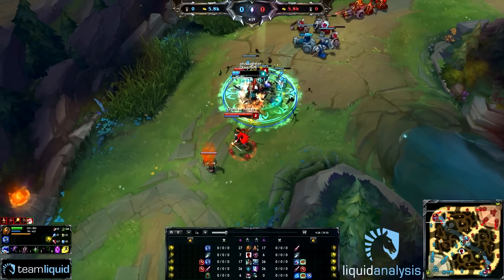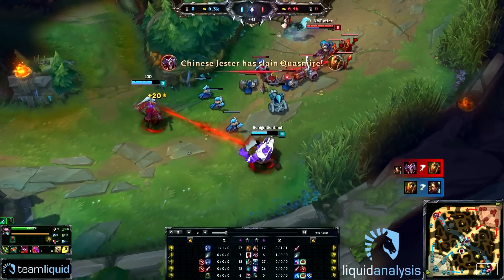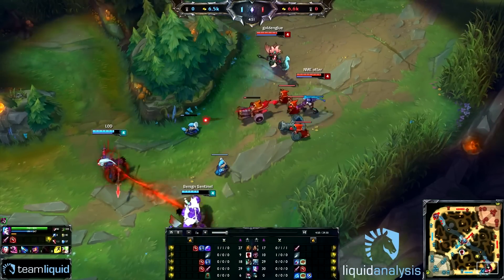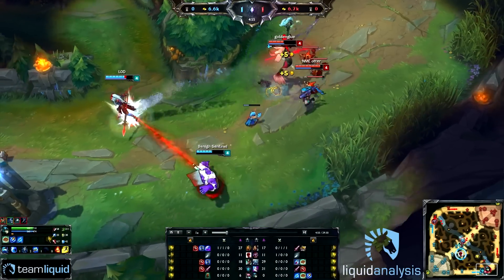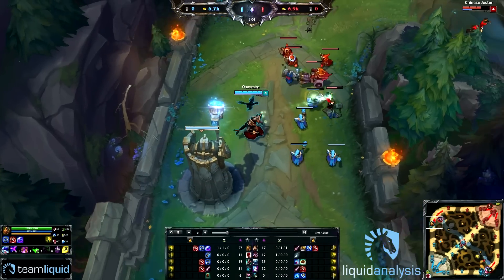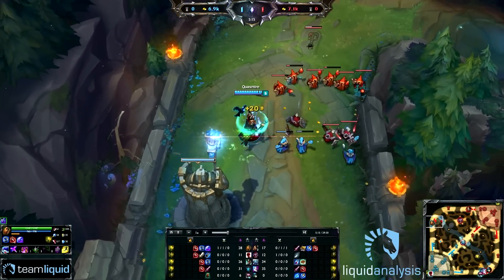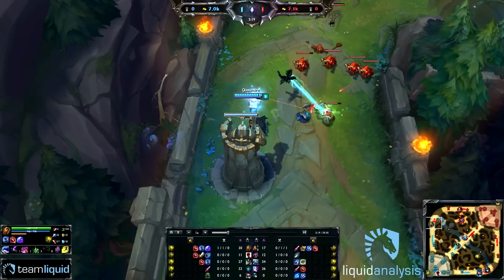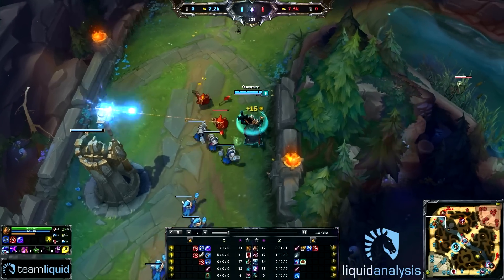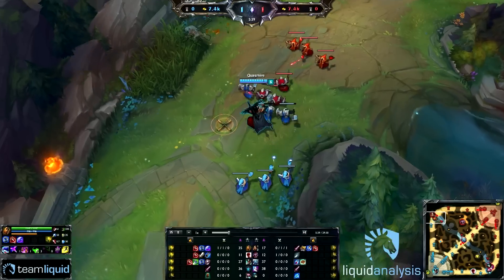Right here, he gets ganked, immediately realizes it, and bursts down the Nidalee — and he dies for it. But he knew he couldn't escape. Nidalee has a lot of damage, Shaco has Ignite, they can probably dive him, so the best decision was to get the kill and die. It's a 1-for-1 in a 2v1 situation, which is favorable for Quas, and he still had Teleport to come back to lane whereas Nidalee had used hers at level 1. Pretty much a good trade.